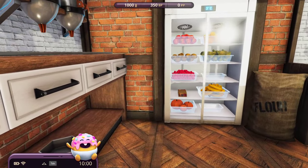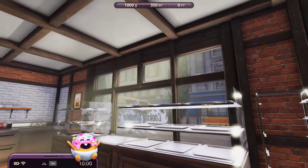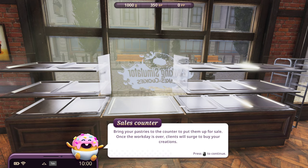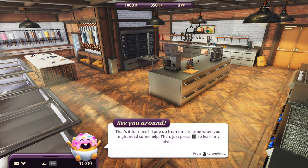Even fresh fruits! Berries! And there are even figurines in the drawer and fruit in the fridge to put on top of your cakes. Is pumpkin a fruit too? I don't know. Bring your pastries to the counter to put them up for sale. Once the work day is over, clients will search to buy your creations. That's it for now - I'll pop up from time to time when you might need some help. Just press T to learn my advice.